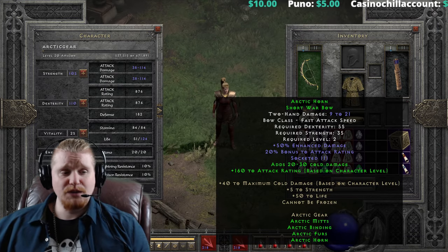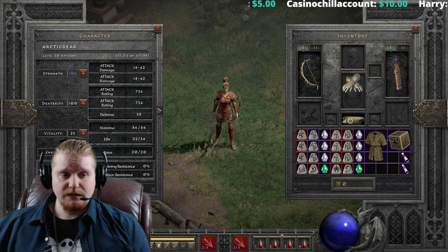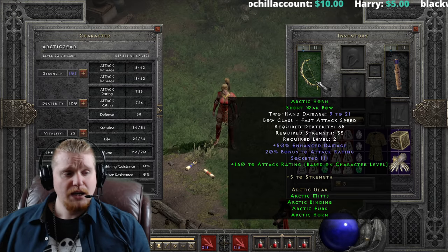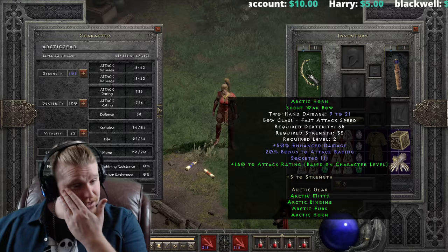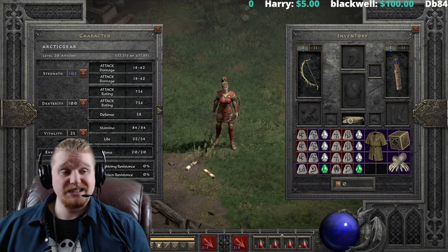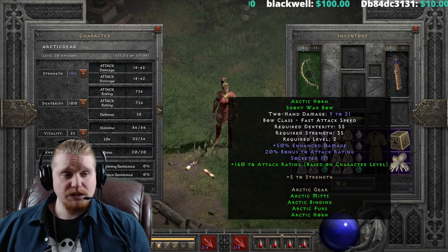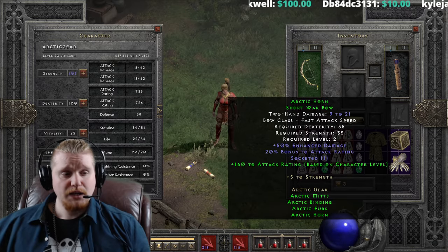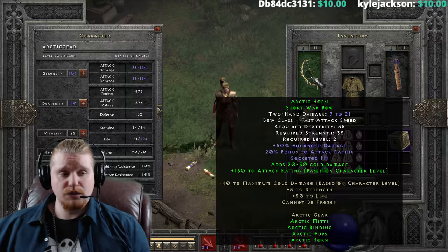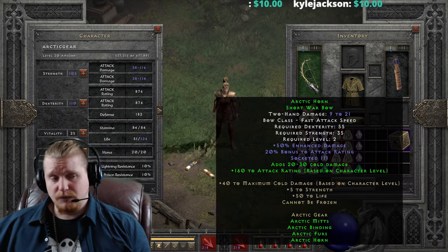We've got 20 to 30 cold damage as a green piece bonus. There's 162 attack rating based on character level, and this actually goes all the way up to 792 at level 99 - a pretty massive attack rating bonus on the Arctic Horn Short War Bow. When we put on two pieces, we get the 20 to 30 cold damage, which is nice at level two. It's enough to kill literally everything you come across.